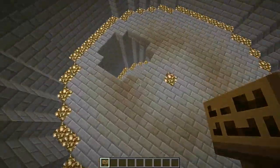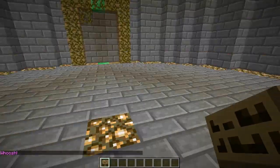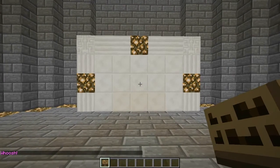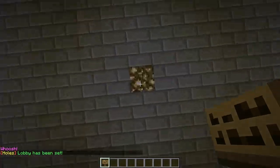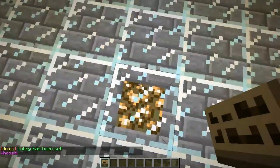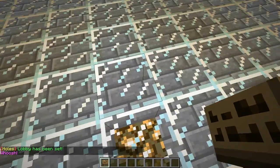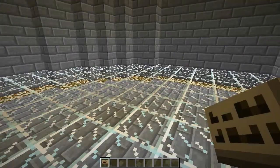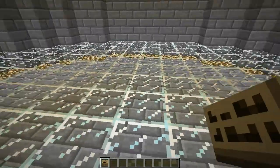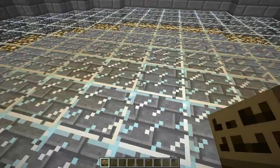It also tells them how many blocks they have gone upwards. I'm going to set the lobby, which is right here — holes set lobby — and I'm going to set the spawn right here. The main thing is you have to set glass on top of anything else, because if you touch another block you start teleporting back to the lobby. So you have to set glass on the ground; that's why I made it really wide.